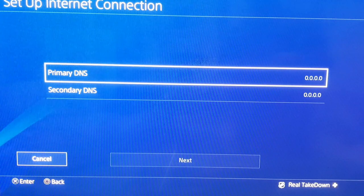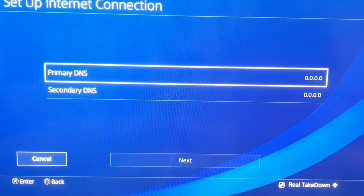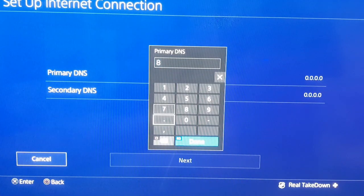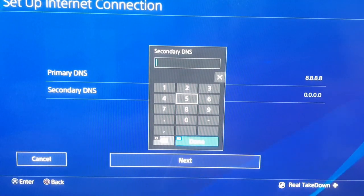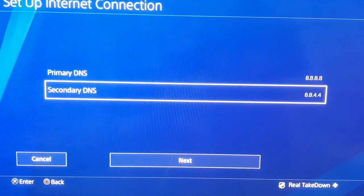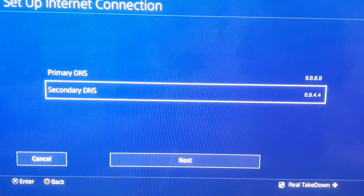Yours could say a completely different number, but if you're experiencing the error code and your internet and the PlayStation Network are working fine, go ahead and change it to the following: 8.8.8.8 for the primary DNS, and under secondary change that to 8.8.4.4, then click done. So primary is 8.8.8.8 and secondary is 8.8.4.4 — that's what you're going to enter to fix the error code.